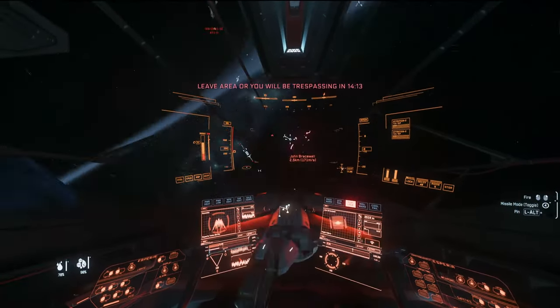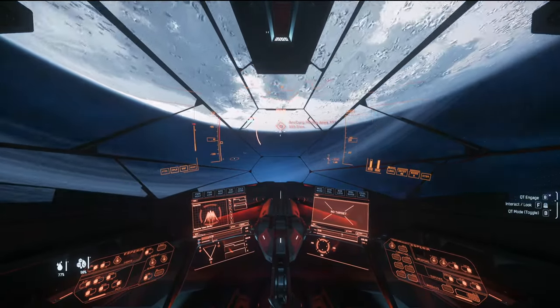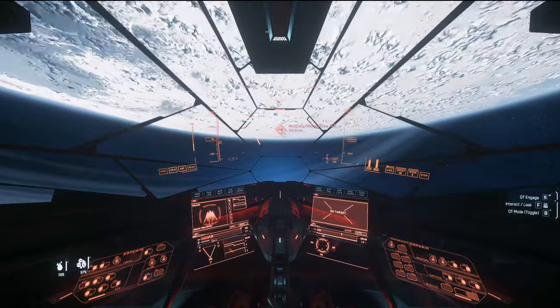So I guess our focus should be on the bigger ships then. Yeah, hit the vanguard first and ignore everything else. Basically all you need to do is get in quick, turn it on, get out, and help defend.